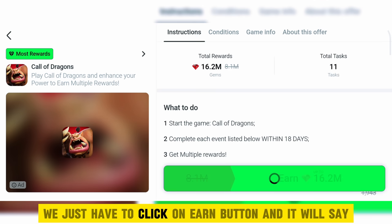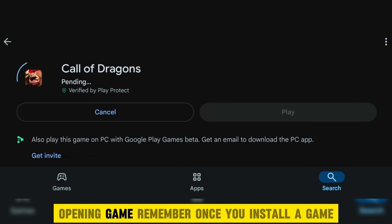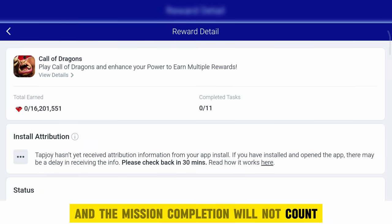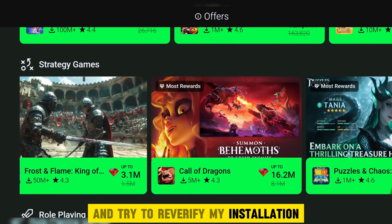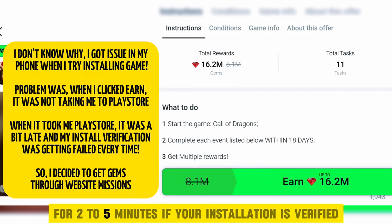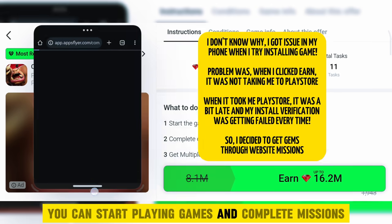We just have to click the earn button and it will ask us to install the game. After that, we can start completing the mission by opening the game. Remember, once you install a game, don't open other applications as your installation will not be verified and the mission completion will not count. In my case it also happened, so I will search that game again and try to re-verify my installation. Directly install and start playing games for 2-5 minutes. If your installation is verified and the keep playing option is coming, you can start playing and complete missions.